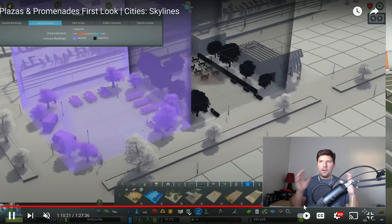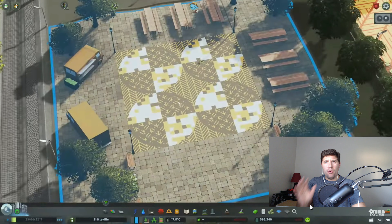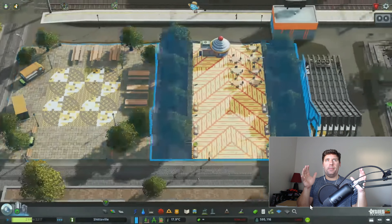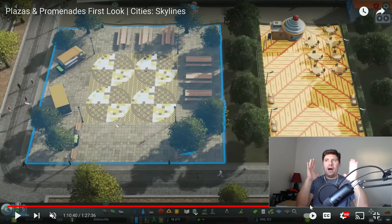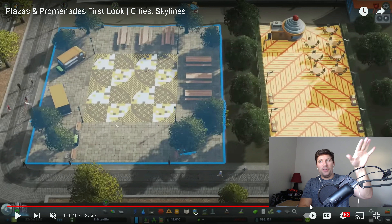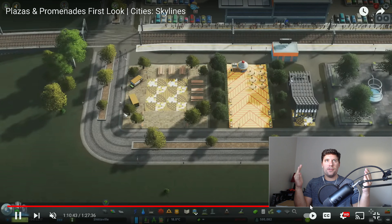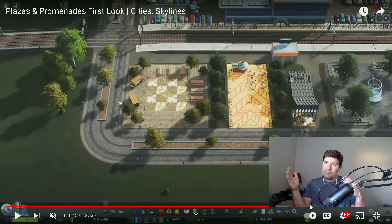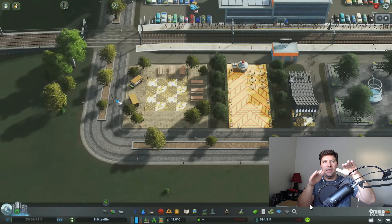Once you get to about the 1:10 mark — one hour and ten minutes — you are going over the new plazas. These plazas are ploppable parks, which we already have in Cities Skylines. I want to hit pause here: in the preview I pointed out they had food trucks, but I don't think they're individual assets — I honestly think they're just part of this plaza. You can't individually plop them, which is unfortunate, but these are very cool plaza assets and I'm excited to use them.